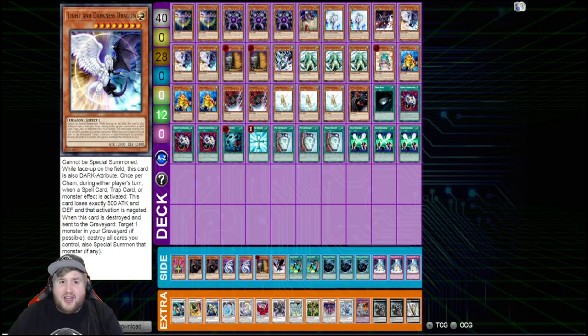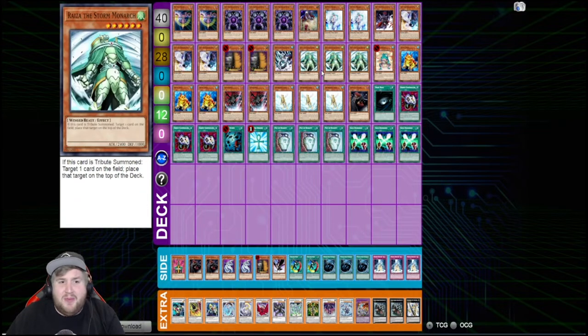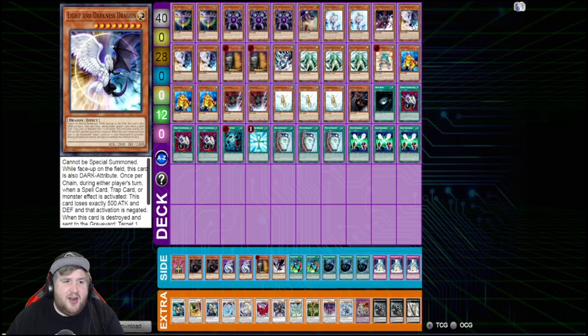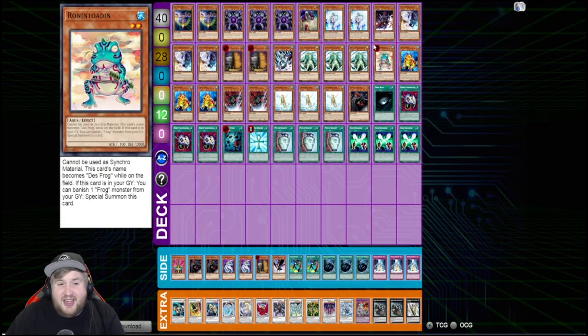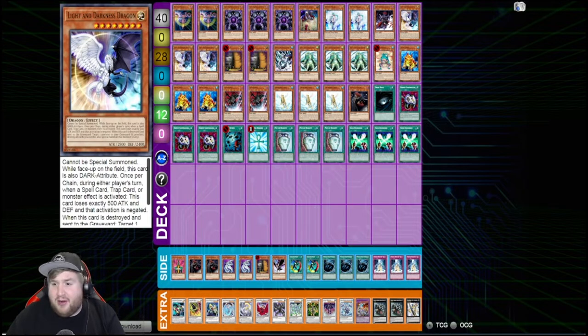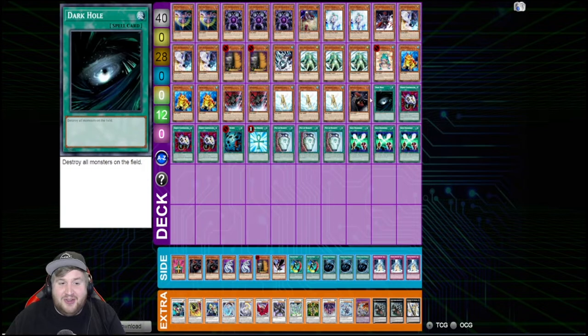He's going for three Light and Darkness Dragon. I like this because unlike in Edison format, it's actually pretty hard to turn off a Light and Darkness Dragon in this format, so it's a much stronger card. The only gripe I have is there's really nothing valuable to re-summon from the graveyard with its secondary effect — you only have Raiza and Caius as the best options. But overall it's still a really powerful control card, and if your opponent doesn't have an out, it can feel really bad.